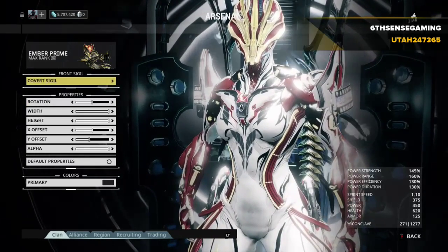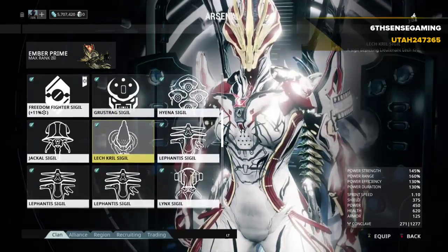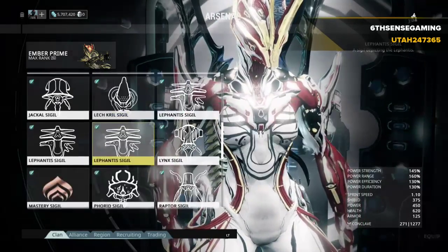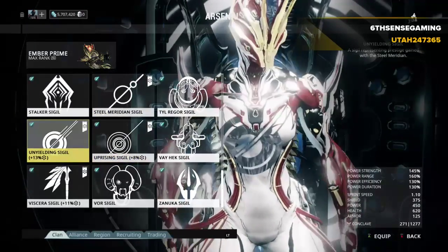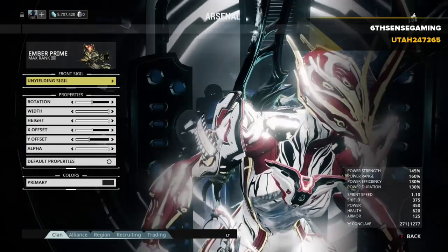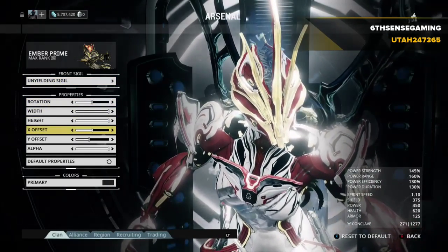Some of the Regalias in the syndicates give you a higher percentage of XP per level. So the better the Regalia and the higher the percentage, the faster you'll rank up. I'd like to get the main one — this one is plus 13% — and make sure it looks right on my Ember.